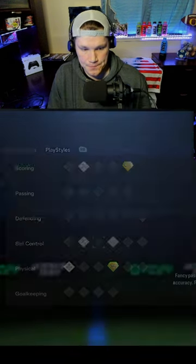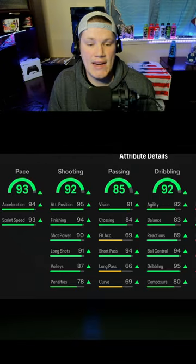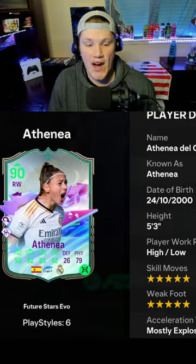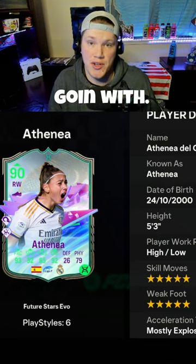For the second attacker, we're gonna go with Athena. She looks insane as well — this Athena becomes a 93, 92, 85, 92 with five-star, five-star. So an insane looking card. Those are the two attackers I'm gonna go with. Let me know in the comments which one you guys are going with.